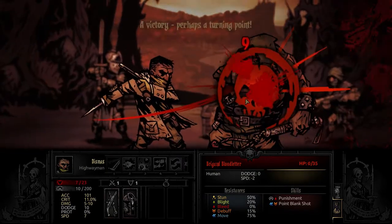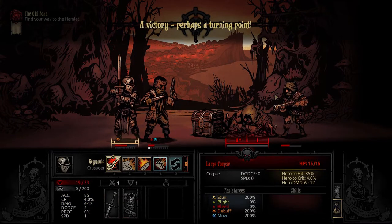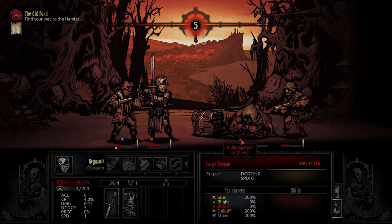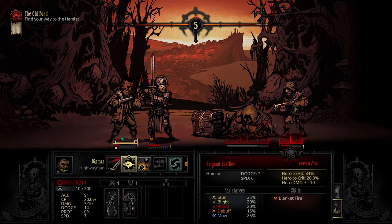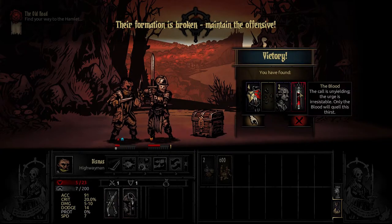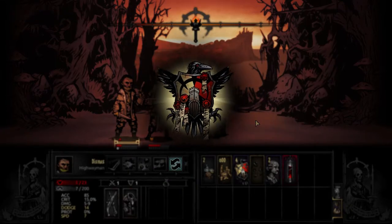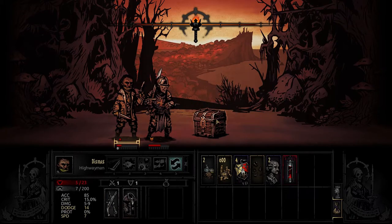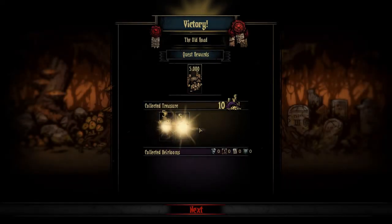We got the blood actually — wow, that was extremely fast. Take the blood. We are not gonna open that thing because it's always trapped. We're leaving it. The old road — done. We got our food and stuff, some heirlooms.